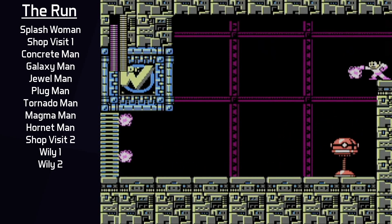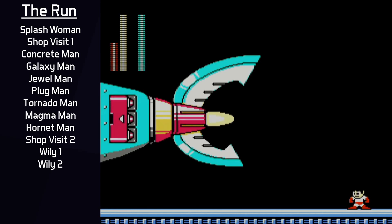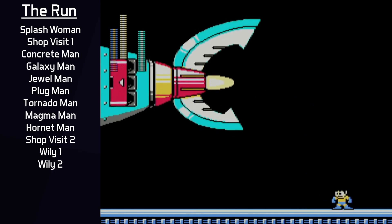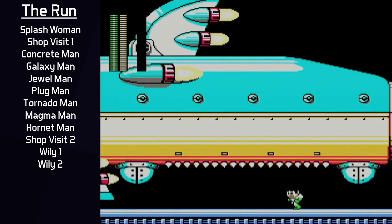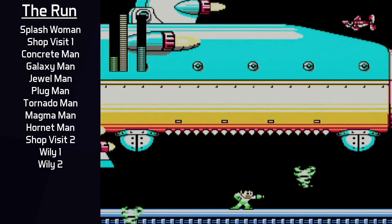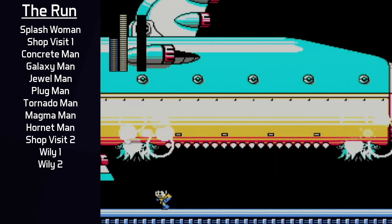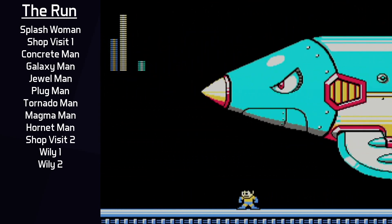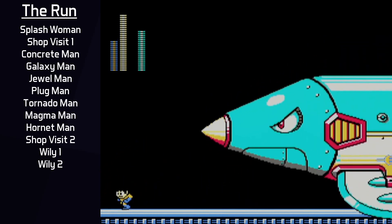Mega Mech Shark is Wily 2's boss, a three-part boss. Phases one and two are quite simple, using Laser Trident with Rush Coil, then Tornado Blow on the second part. Tornado Blow may be expensive to use, but an M-Tank is going to be used in the next stage so there's no need to hold back. The final section of this boss is the toughest, but once the first laser pattern is dodged from Mega Mech Shark's head, the rest of the fight is usually fast and handled easily — it comes down to dodging between the laser patterns.